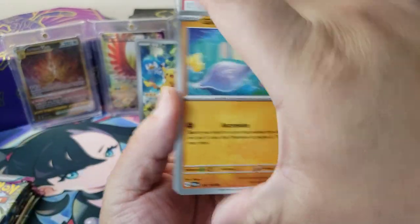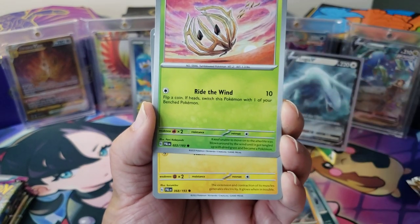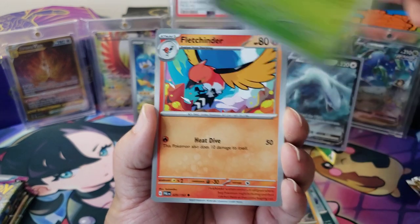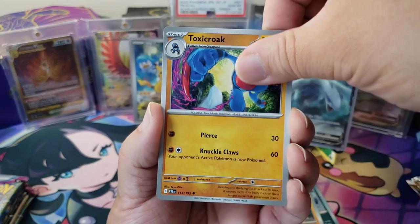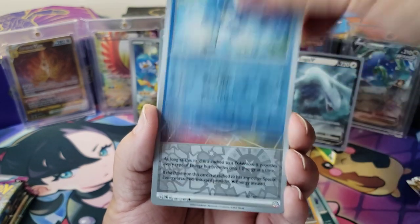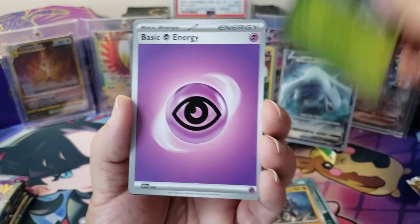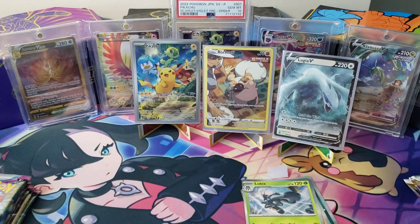From this Paldea Evolved pack: Glimmet, a Rambolt, Shinx, Toxicroak — that's a poison spike, be careful — Oranguru, Quaxwell, a Luminous Energy, and a Low Kick. Maybe this ETB is not a good one. Sometimes you win, sometimes you don't. It's all good, that's life.